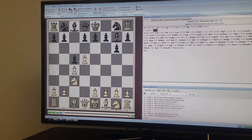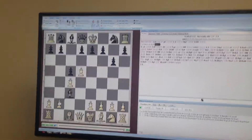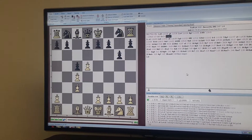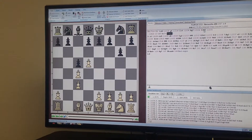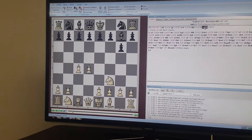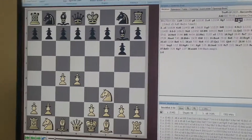D5 is kind of a weird move — Bishop takes C3. It should be better for White after, I mean, he has to play B takes C3. I think it should be better for White here, but if Black knows what they're doing it can be very easy for White to lose his advantage. So I just played Knight F3 to avoid any of this. I thought he'd probably play Knight F6 and just transpose, but he played C5.